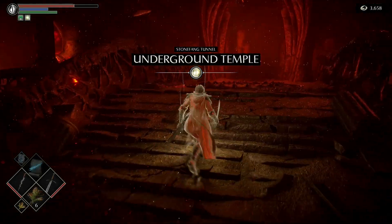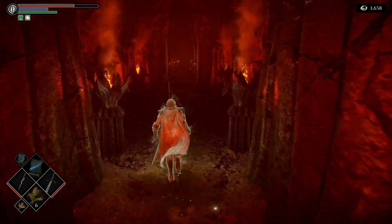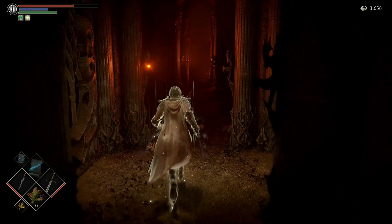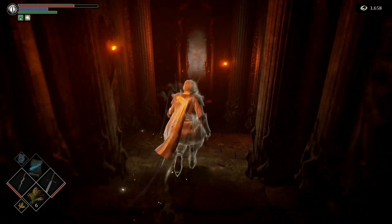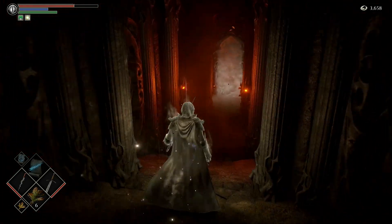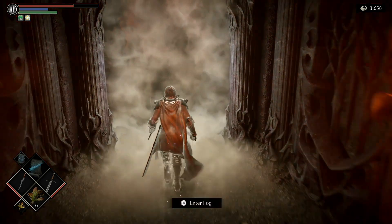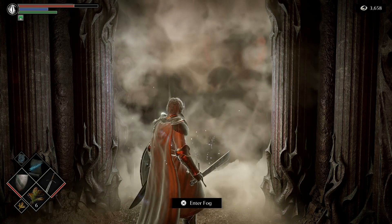We'll head back to the Underground Temple where we took on Flame Lurker. I'm interested to see if Dragon God is still as easy as he was — wondering if they changed anything. For pure white tendency, we'll have access to the Dragon Bone Smasher. There's not really anything down this hallway; it's one boss to another. But if you don't go back to the Nexus your tendency won't update, so you won't get to run in and grab that Dragon Bone Smasher. Time for Dragon God — taking out this shield for some flame resistance.